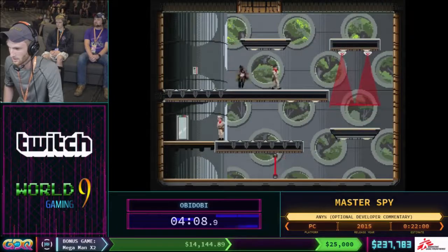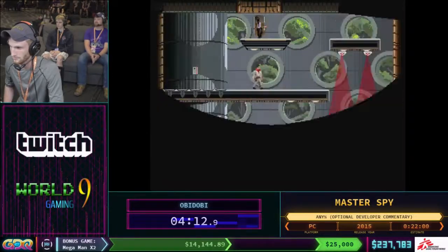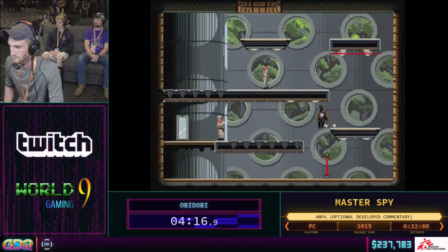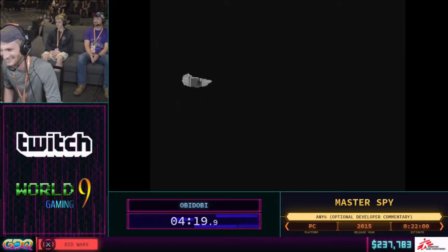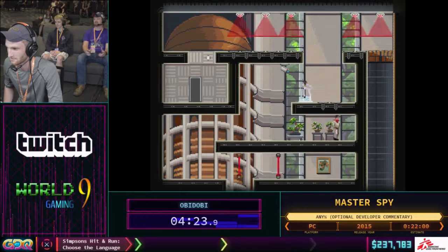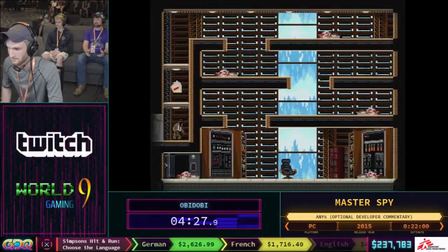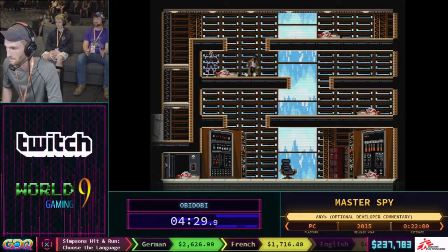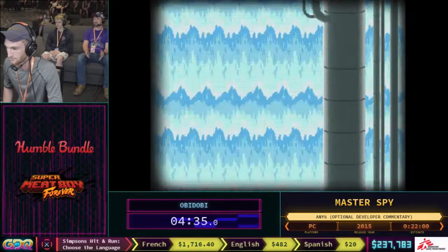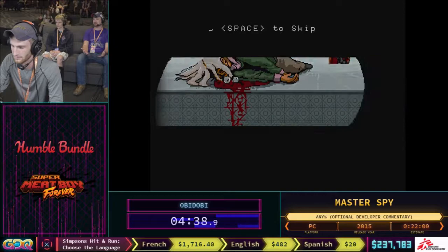C, is there anything else you want to talk about before we move on? We can talk about the mission summary skip. I don't actually remember if we got it in the first mission — we didn't. That screen at the end of a mission that gives you your grade and time — we can actually skip that. There's a frame or two where we can skip that cutscene and save eight seconds.